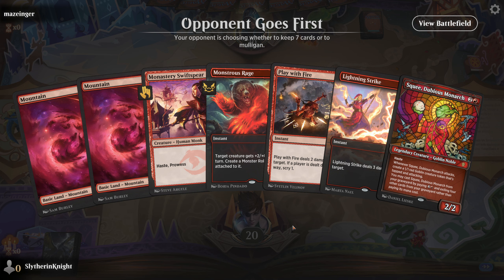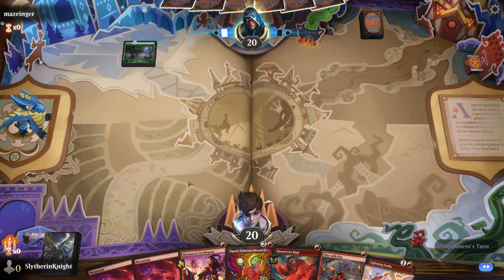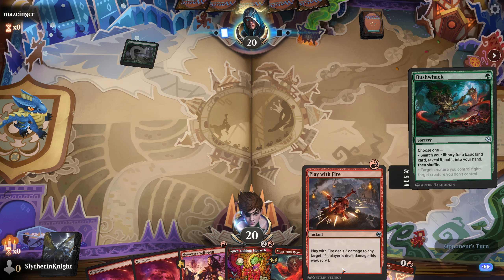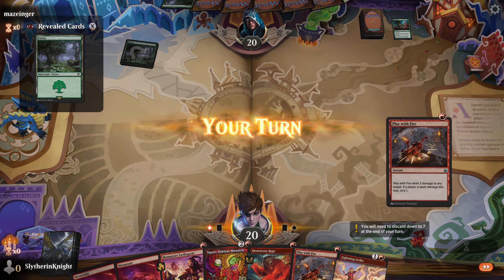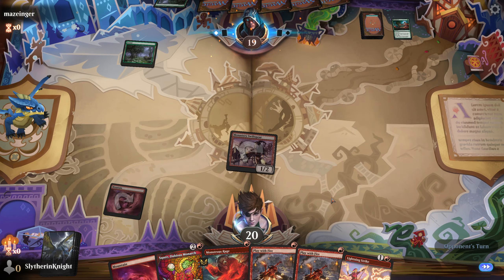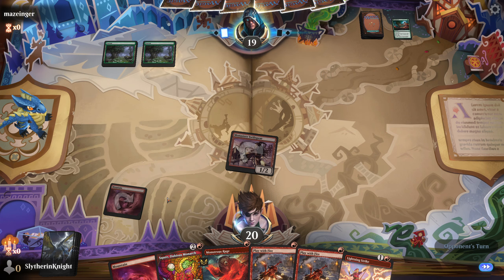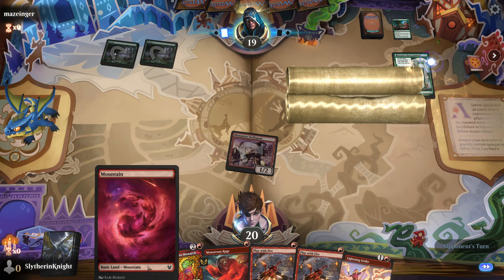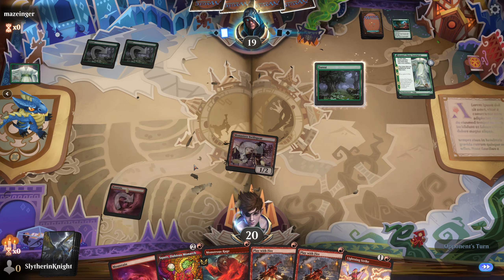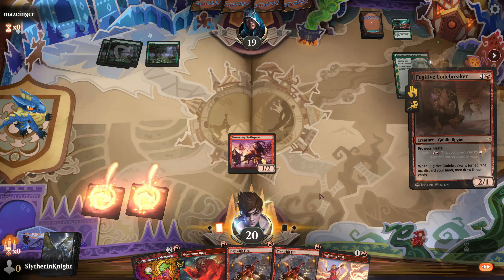I like this hand. This isn't bad. Our opponent starting first is a little unfortunate, but I think we can work with this. Depending on what they do, we'll either play our card or... okay, we'll go ahead and send in our Swift Spear for the little bit of damage that does. Okay, so they're a ramp deck. Joy. Those are always fun to play against.